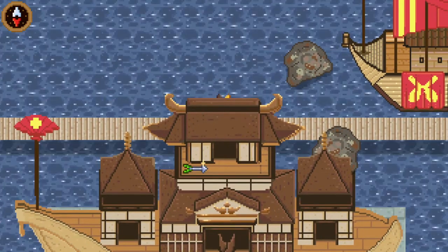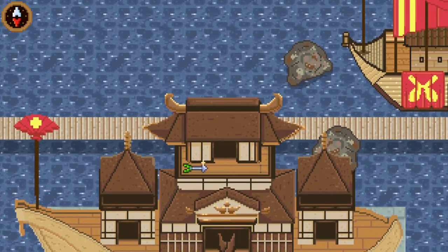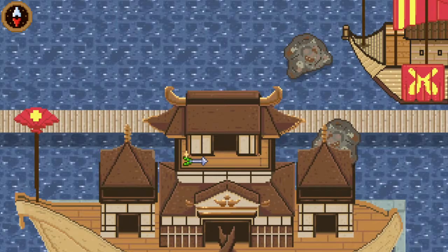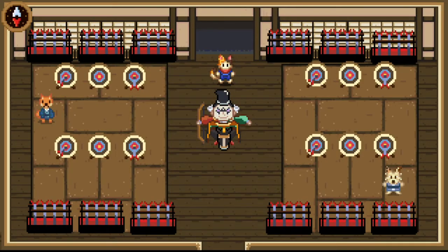If you see, as long as Lucky's ears are near the door, then I should be fine. Then I'm going to roll downward, and you need to spam roll and get the right frame timing, so it'll just take a little bit of practice.